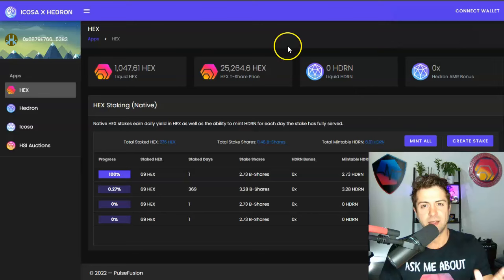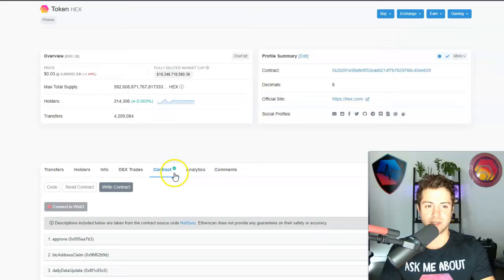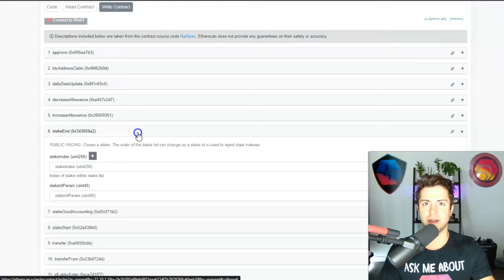As a very last resort, there's always etherscan.io. You go to the website, look up Hex in the address bar, and click on the contract button. You can always, as a last resort, start stakes and end stakes by running the functions directly from the smart contract. It's a bit more complicated and I don't really ever use this, but it's always here as a last resort.